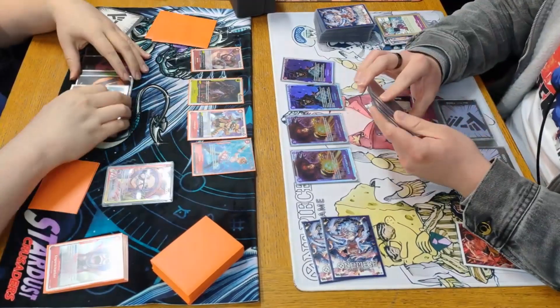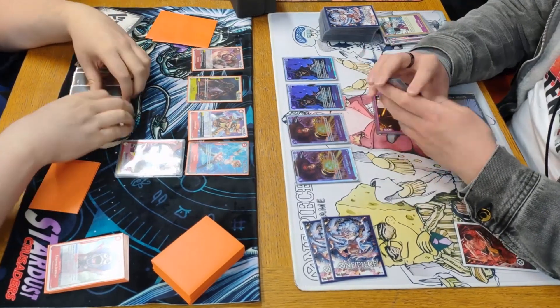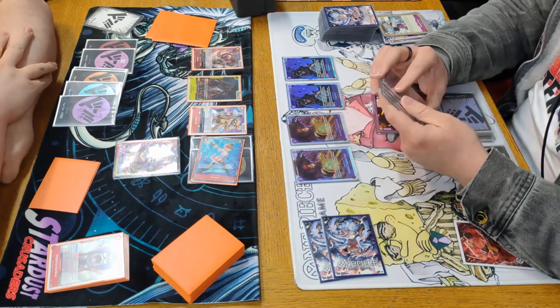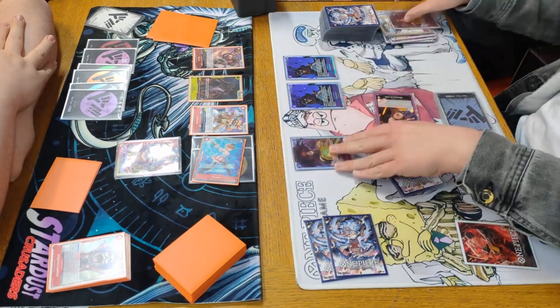We go back up to eight Don. We go ahead and use Bello Betty's ability, increasing the Koala, Lindbergh and Morley. I'm debating how I want to split up Don, so we're going to swing eight into life. He blocks it.